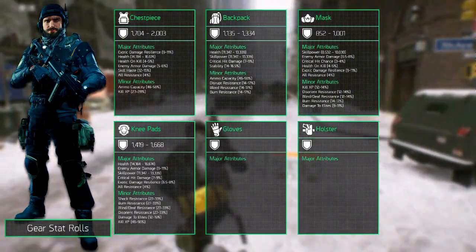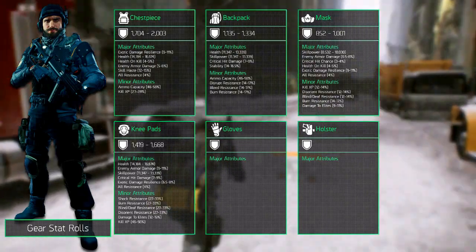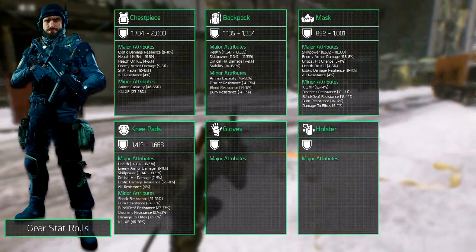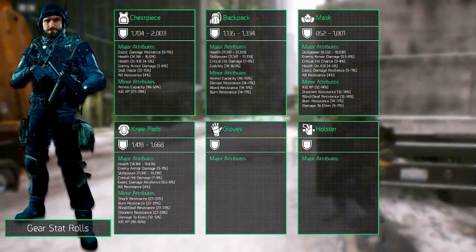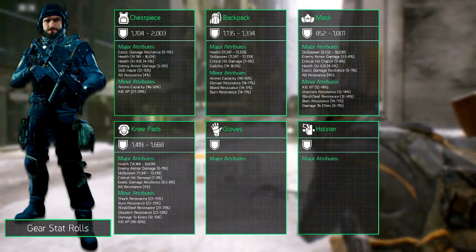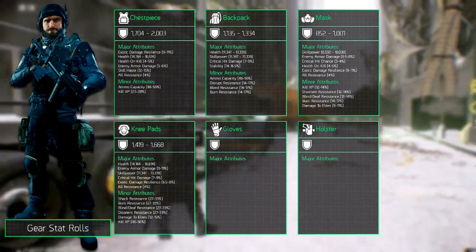You can choose from shock resistance, burn resistance, blind/deaf resistance, and disorient resistance, which all roll between 27 and 33%. Damage to elites rolls between 12 and 15%, and kill XP rolls between 46 and 56%.